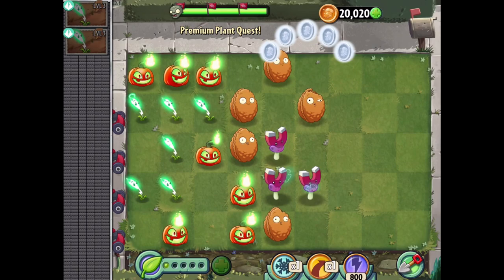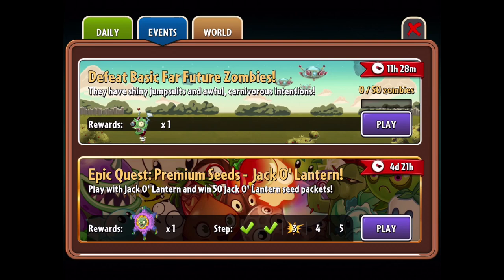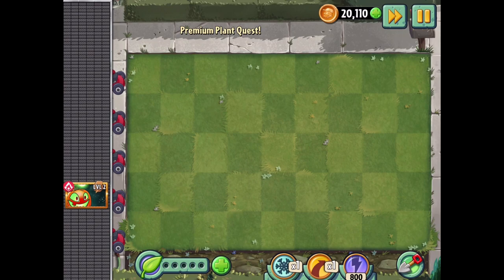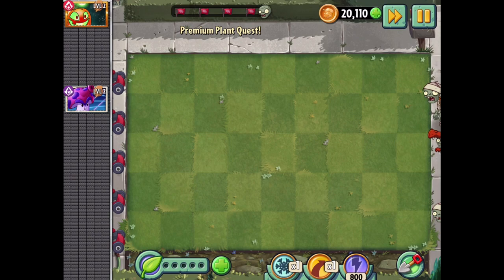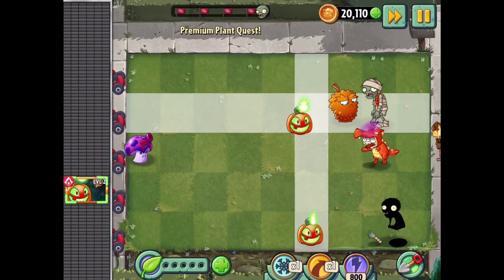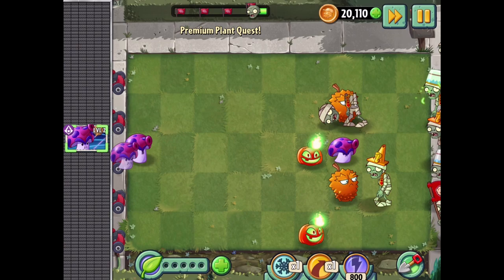We did it! It took a little effort and we had to lose a lawnmower, but we got it done. Level two wasn't too bad. After we do these five levels we get some extra seed packets for the Jack-O-Lantern, then we'll play some story mode levels to earn piñatas, and lastly we'll try to do the piñata party. Looks like we have to survive four flags this time - that could be a bit of an issue. I want to put that Jack-O-Lantern way out there and see if it's a good idea.